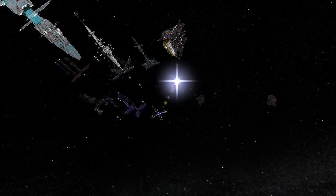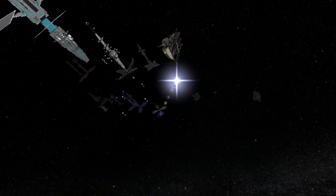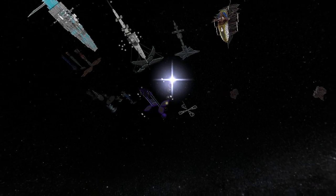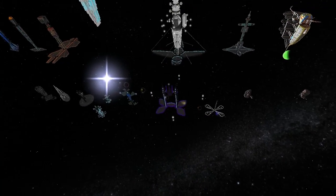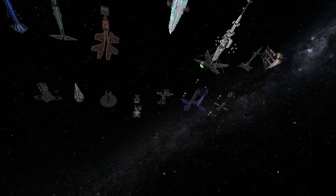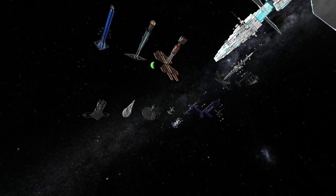The rules are you've got to have a 1.5 thrust for every one mass as the thrust limit, and the size limit is 150 by 150 by 150. There is no limit on mass, and we prefer you not to use heat seeker missiles.